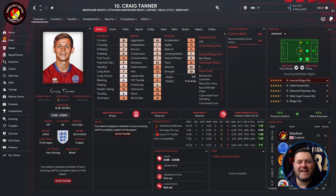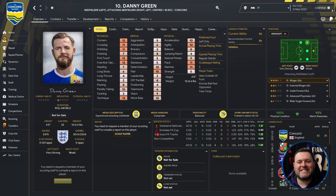Next is Craig Tanner — midfielder right, attacking midfielder right or centre, attacking midfielder left, or striker, who plays for Ebbsfleet. He's 28 years old, five foot eight, valued at fourteen thousand to one hundred and thirty thousand pounds. He has first touch of 11, passing of 11, penalty taking of 12, technique of 11, with determination and teamwork standing out in mentals. Pace of 12, acceleration of 11. Career at Reading, Plymouth, Motherwell, Aldershot, then Ebbsfleet. In the sim: 42 games, 10 goals, 17 assists, average rating of 7.13.